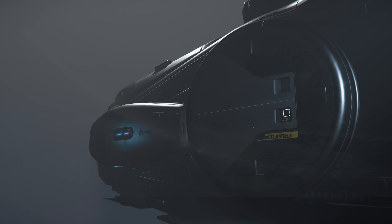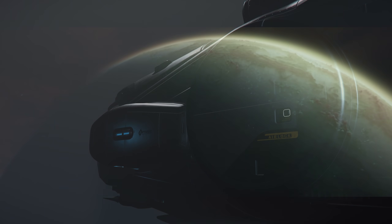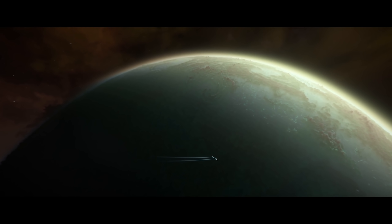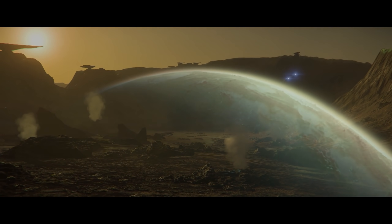The sneak peek this week is of the exterior door of the Hull A. The ship should be coming in Alpha 3.17 and is the first ship to have the morphing cargo physics grid, which is a big deal because they need it for the Hull C and the rest of the Hull series — an important part of Star Citizen, at least from the tech front.